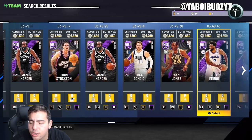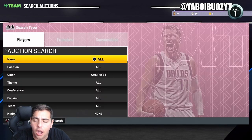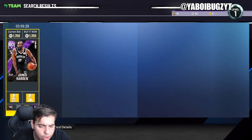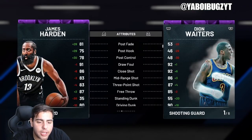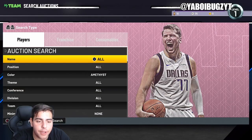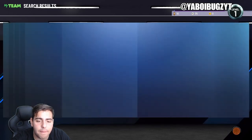Right now since there's no real market movement and no packs with a ton of good Amethysts, you're gonna see Amethysts ranging from 1500 to 2K. But when there are super packs on Tuesday, there will be a giant market crash — these Amethysts are gonna drop to around 1000 MT. All the other Amethysts are gonna get flooded, so for instance Moments cards and Amethyst Moments cards — you will see a million of them.